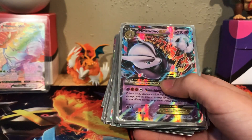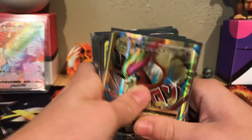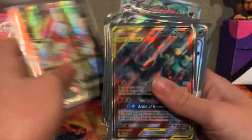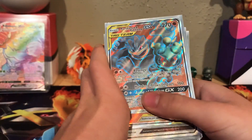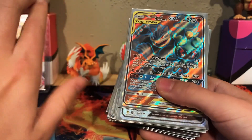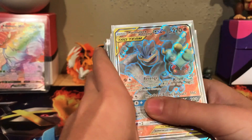Except for Evolutions and sometimes Steam Siege and Fates Collide, so that's cool. And Evolutions Mega Pidgeot EX Full Art — this is also a really cool one. Last year, I got an Unbroken Bonds Booster Box. This is one of my pulls out of it — actually my very last pull in the second to last pack.